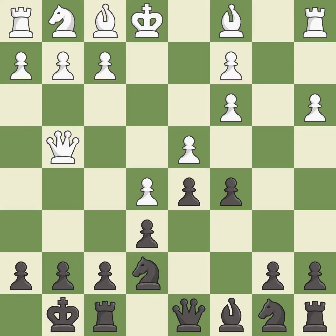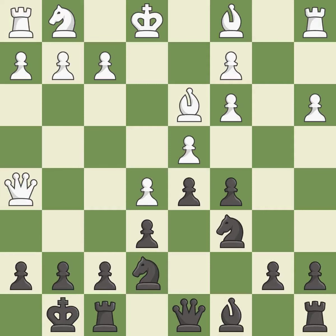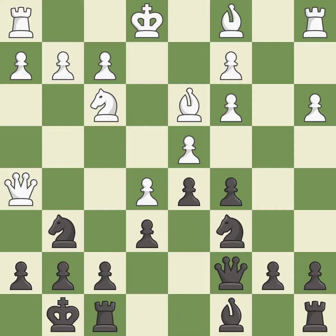This defends a pawn that was under attack and had no defenders. This develops a bishop off its starting square, getting it into the action. This develops a knight off its starting square, getting it into the action. This threatens to play checkmate and blocks an attack on a vulnerable pawn. This stops the opponent from being able to play checkmate. This protects an under-defended pawn that is under attack. This develops a queen off its starting square, activating a bishop by developing it off of its starting square.